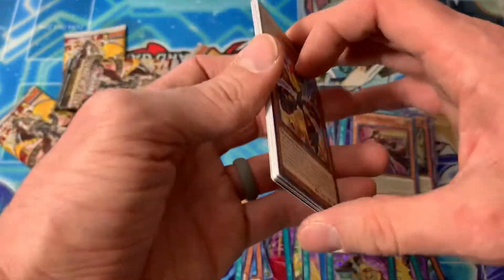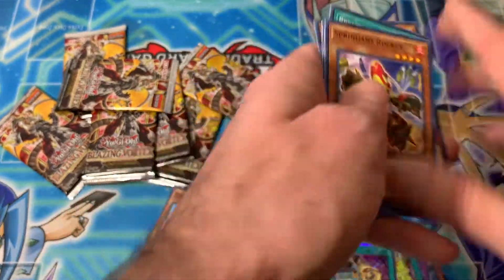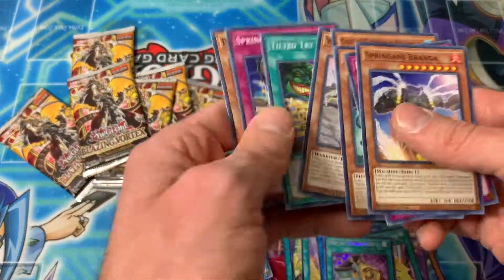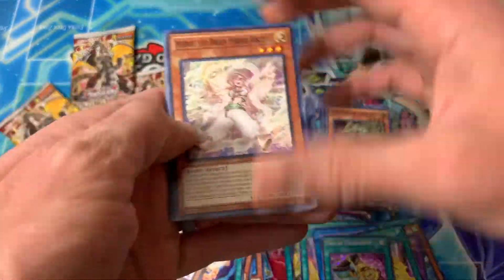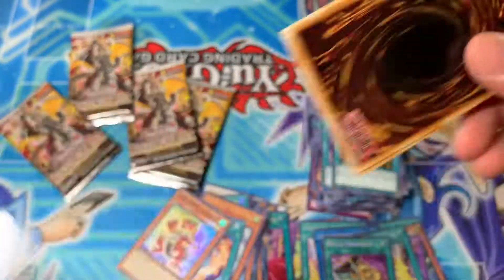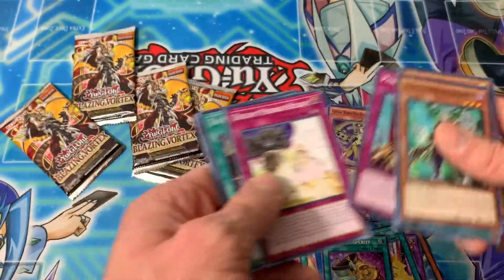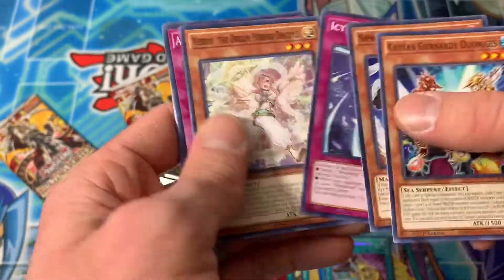A few more packs left guys, we're almost to the end of this 100 pack blister Walmart buyout opening. Can we pull a starlight? I think it would be absolutely nuts. I'm happy that we've turned this opening around by getting some secret rares we definitely needed, and we pulled the top two for sure — the top two secrets in the set. Psychic Eraser Laser — good card. Five packs left, we're at 95 packs. I haven't pulled a lot of the S-Force stuff. Virtual World two-two. I think we pulled a Grapprotino but we didn't pull the wrapper. Arm Dragon Thunderbolt.